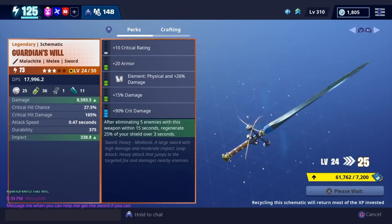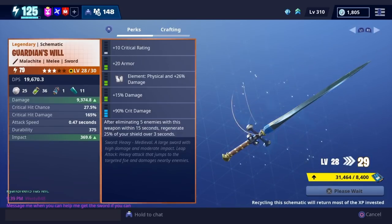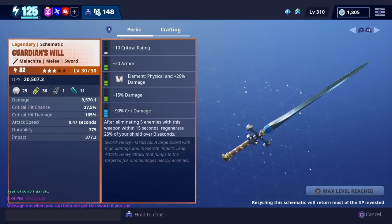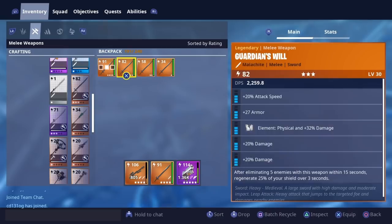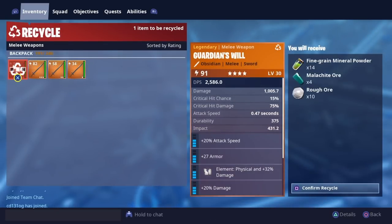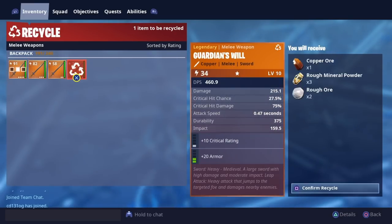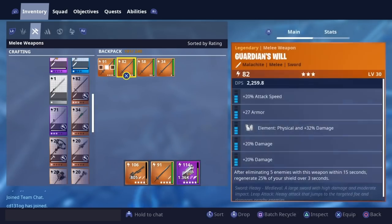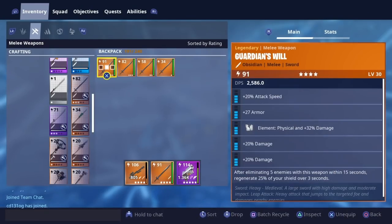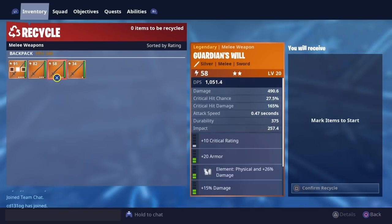Now guys, you might be thinking that's just a glitch, that's all I need to know. But maybe if you're recycling the 82 and you get Obsidian, it's going to work the other way around — no, it doesn't work like that, guys. As you can see here, I made this one Obsidian to test this out for you guys. Obsidian only sends it back down to Malachite and that's not good. You don't want that. You want this 82 — you want the Malachite to be giving you Obsidian. You don't want the Obsidian to be giving you Malachite. That's just not how it works.